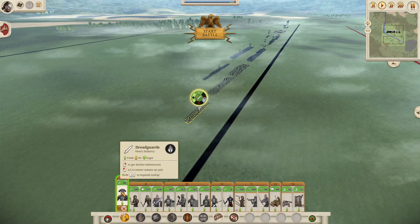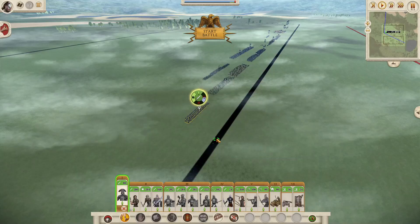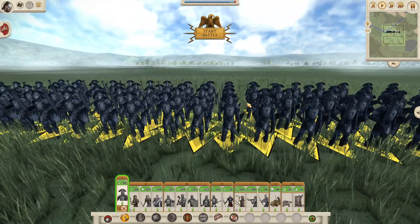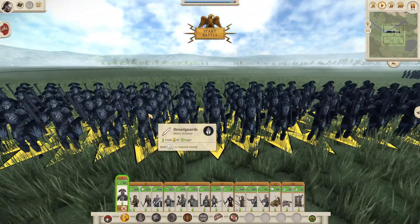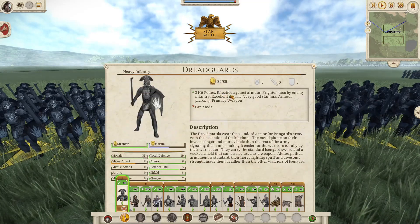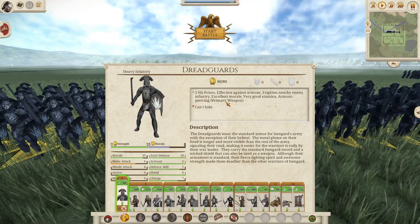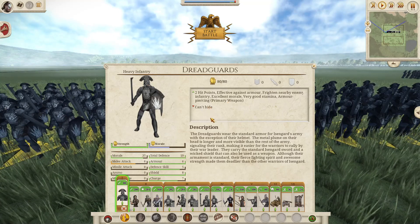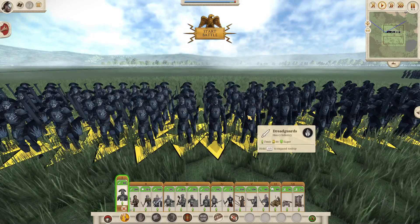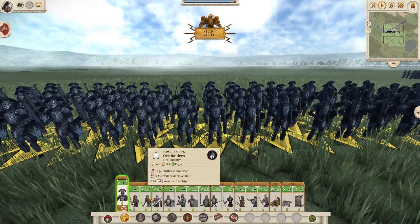The first unit we have are the Dread Guards. This is your heavy duty, kill-all-anything type unit - most of these Dread Guards are like what your general's bodyguard unit will be. If we take a look at their stats, they have two hit points, they are effective against armor, they frighten infantry, they have really good morale, very good stamina, and armor piercing. One thing you'll notice with almost every single unit of Isengard is they can't hide, and on the campaign map they also can't ambush.